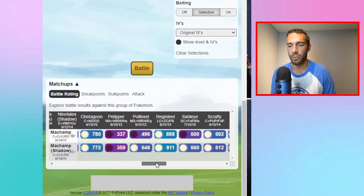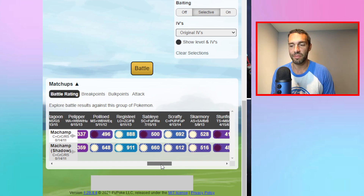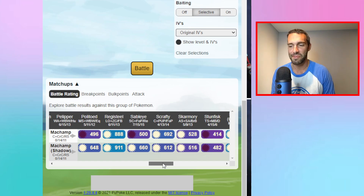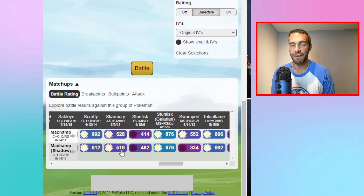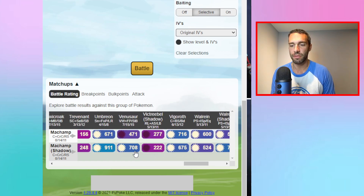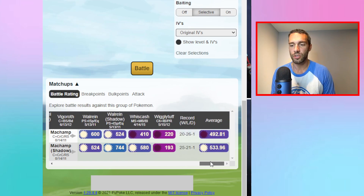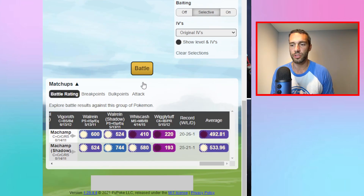Nidoqueen is tough because you can't really throw anything at it. Even in resisted matchups like Skarmory — half Flyer, half Steel — you can win because Shadow Machamp's output damage is just that strong. In the one-shield scenario you're sitting at 25 wins and 21 losses.